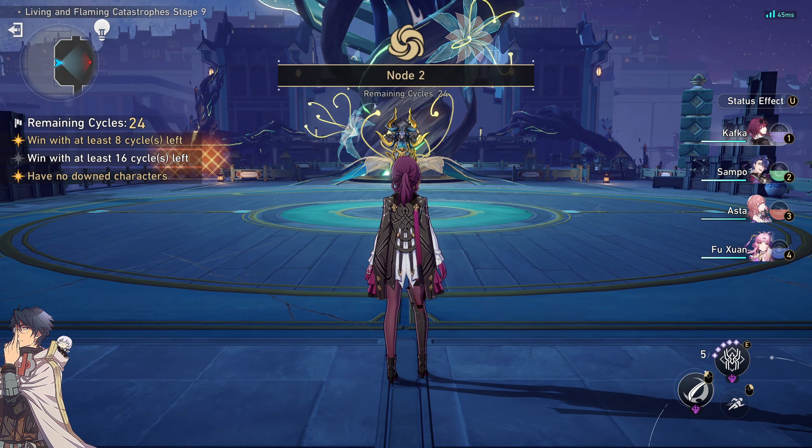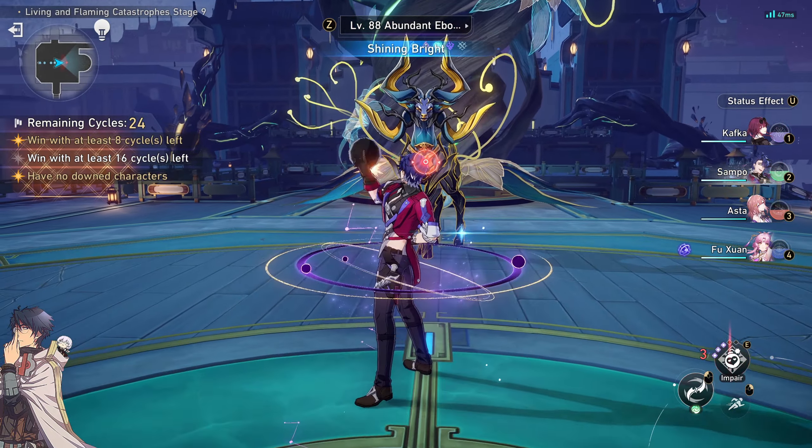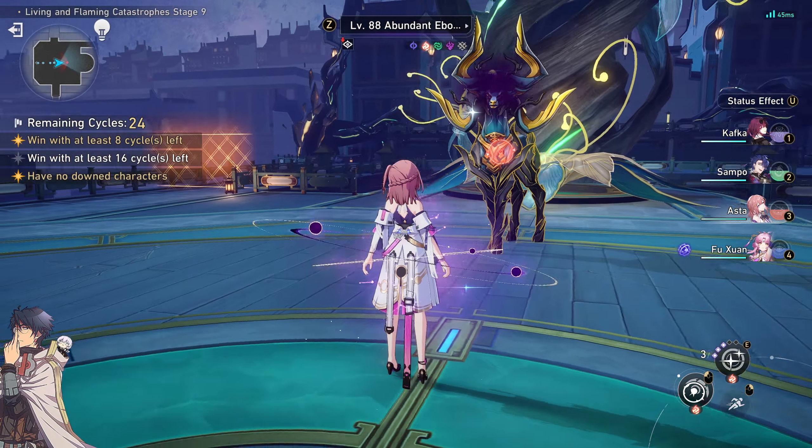For Node 2, focus on Fire, Ice, Wind, and Quantum units. On wave 1, keep alternating your attacks on the two ice out of space. The aim is to keep them stunned and don't let them freeze you.